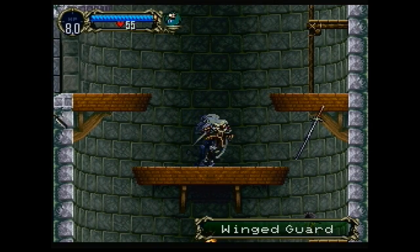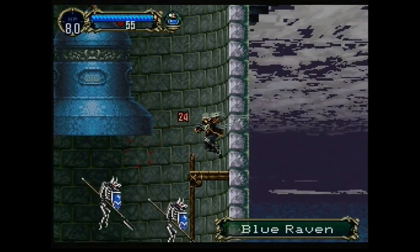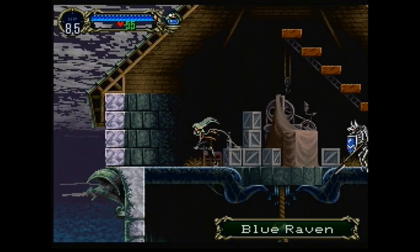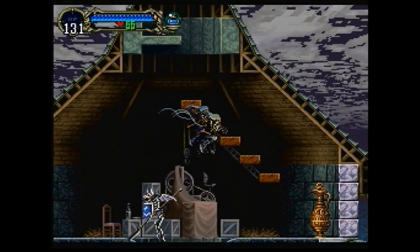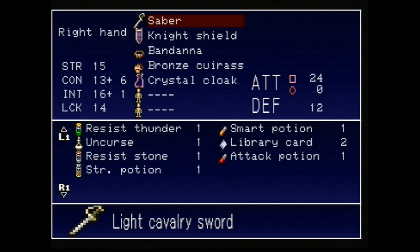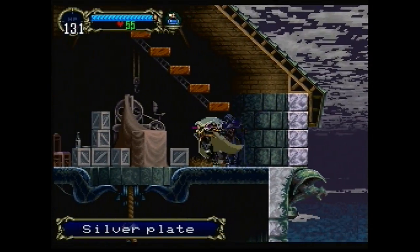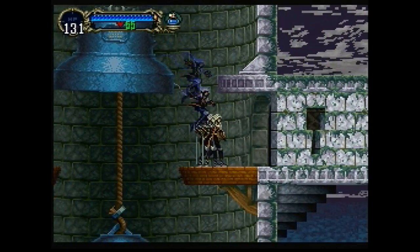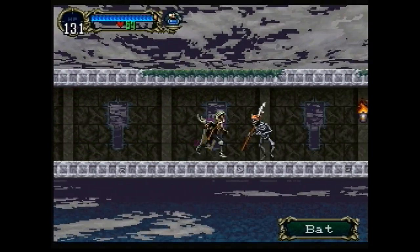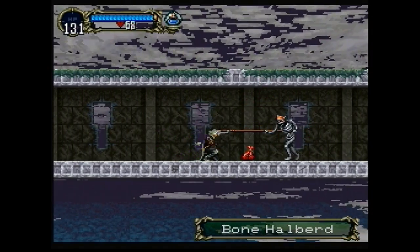If you climb to the top of the bell towers you get some good stuff. There's a strength potion and some new armor — Silver Plate. The bone halberds in the connecting hallway take so long to do their little flare that they don't really get around to stabbing me.